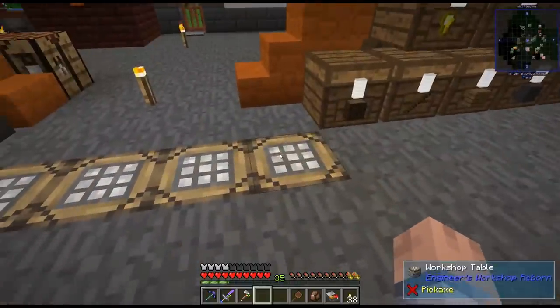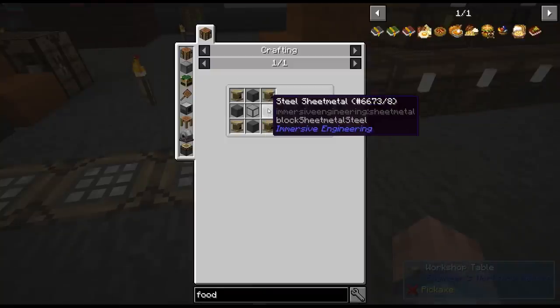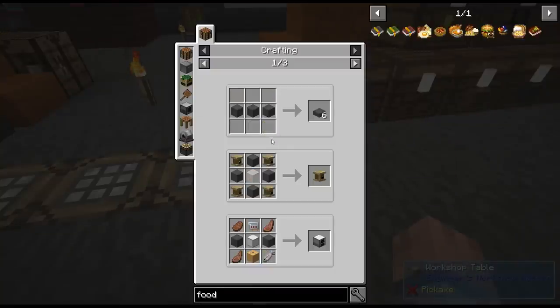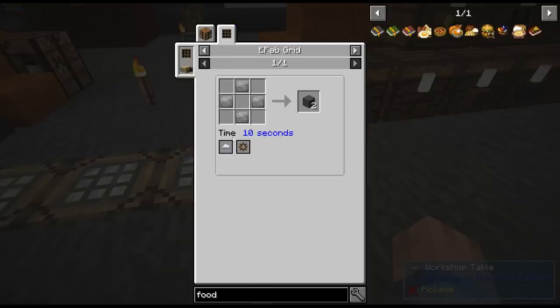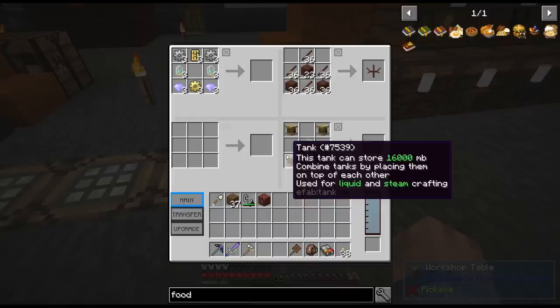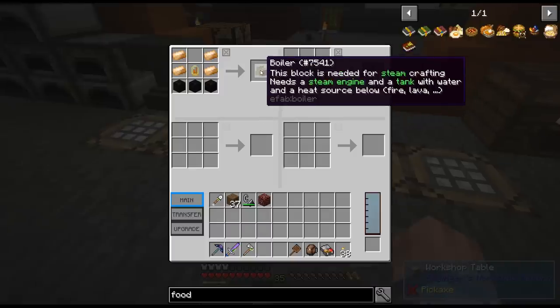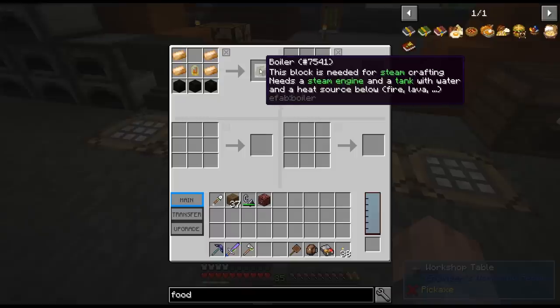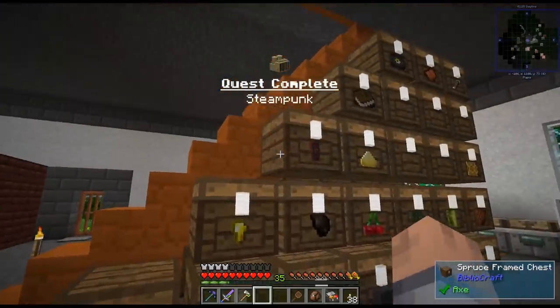In order to make the steel I need — these steel sheet metal blocks right here — I need to make these in the EFAB grip, and it shows steam is required. I don't know exactly how this works, but I got the parts ready. It says when you hover over it that you need the boiler, a steam engine, and a tank, and then a heat source underneath it. That's how you make the boiler, and here is the engine — that's what I needed, the empowered diamantine. There's the other eight right there.